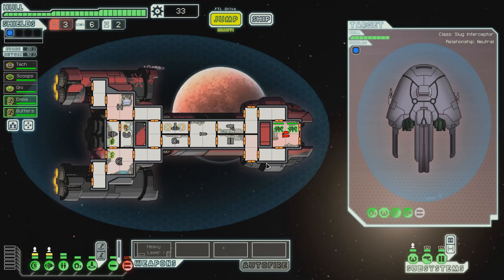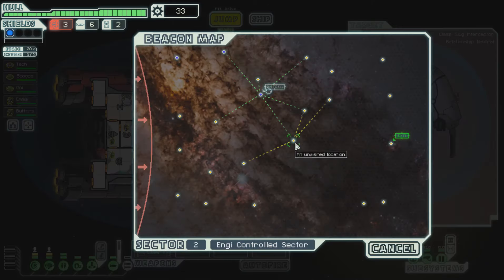This is great. Now, the problem with this is that thing does a single shot. So that really doesn't help us a whole lot, but it is something. So once the flak cannon fires, we can also fire the heavy laser to make sure the shields get taken out. We're better off, that's for sure.